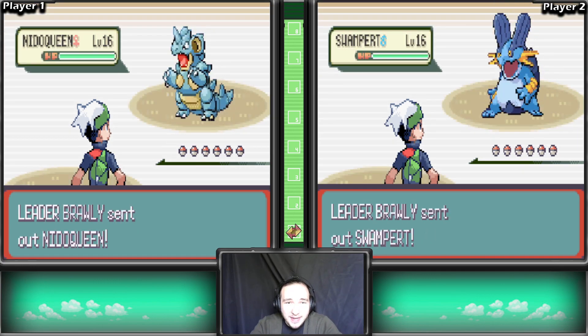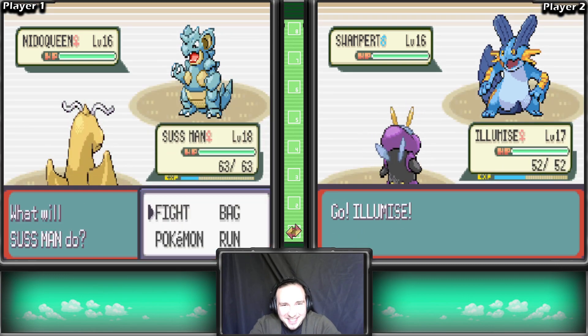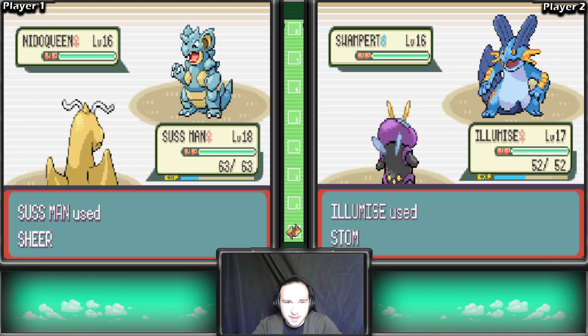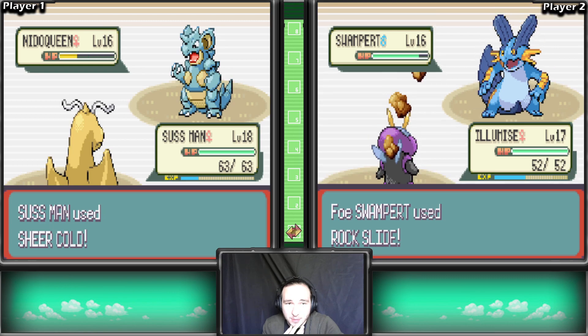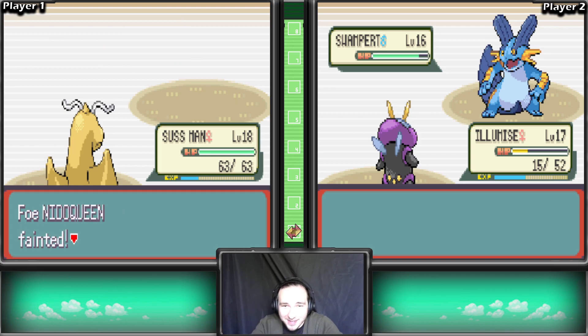Leader Brawly sent out Nidoqueen and Swampert. Wait, what the heck? This guy's not playing around! Jesus. We have - oh, but we can't use Shockwave against Swampert, can we? This is awkward. Sweet Scent, Disable - I want to use Thunderbolt on Sussman but we have Shockwave. You know what, we'll do Sheer Cold and Stomp. Sheer Cold landed! Wow, Swampert didn't do anything. We one-shot Nidoqueen so that's good! But oh - Illumise got bopped.